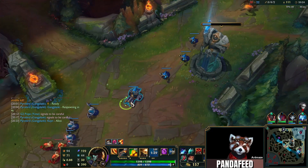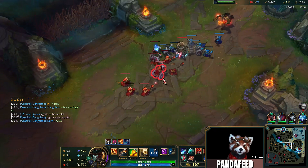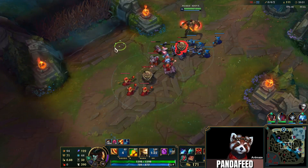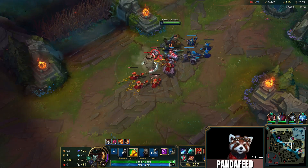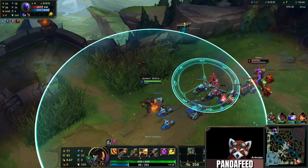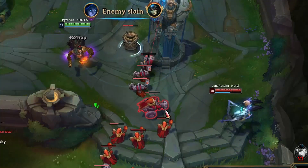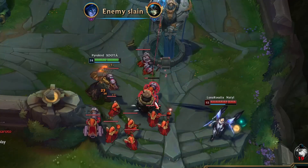Just like Nasus, you get your stacks — or serpents — by last hitting minions with your Q. But unlike Nasus, GP has been balanced around last hitting many minions at once by detonating your E with your Q. On top of that, your barrels are one of your main trading abilities. But as a catch, your enemy can also last hit your keg.